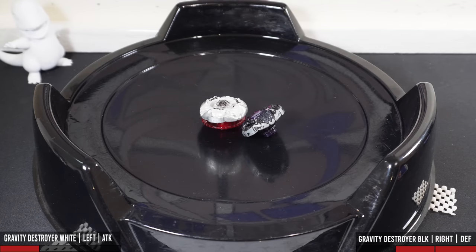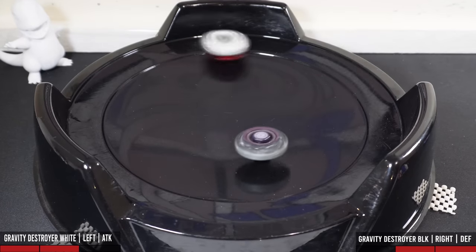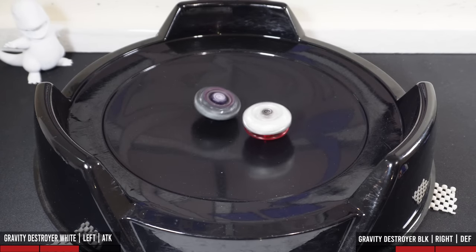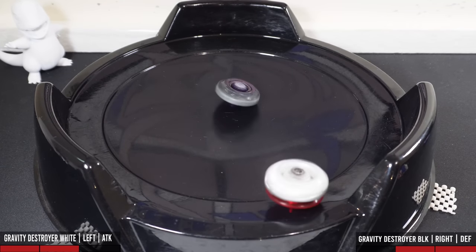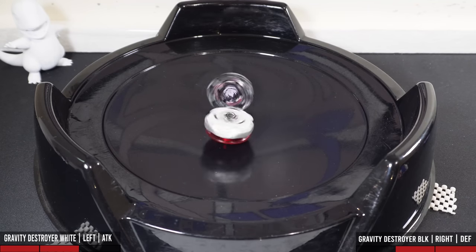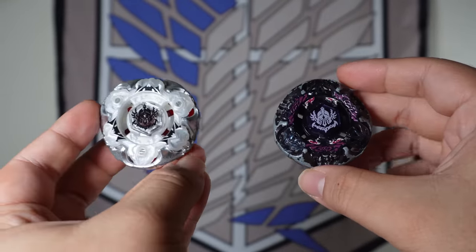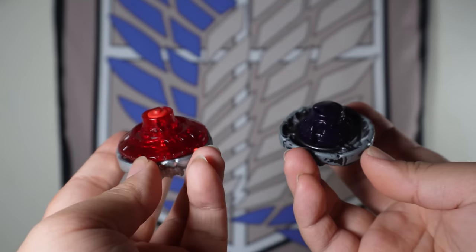Another really close match, but Gravity Destroyer White actually takes that one by slight rotation — the score is now tied 2-2. And that will conclude the final match: Gravity Destroyer White takes the win with a 3-2 scoreline. Honestly, a very, very close match. Gravity Destroyer Black did manage to win one LAD battle. This is probably one of the closer matches we've had in an evolution battle compared to the original Beyblade.